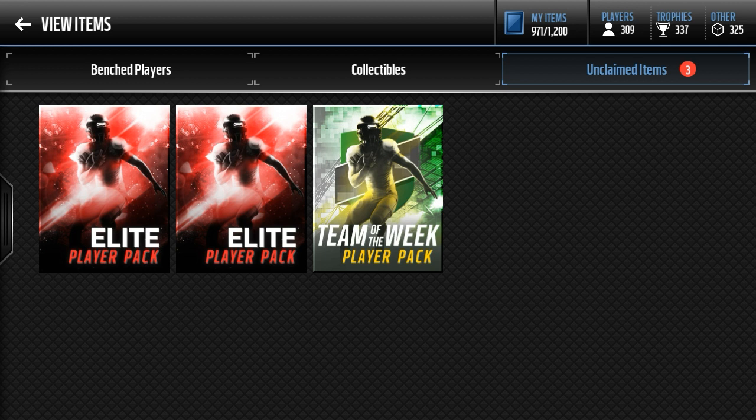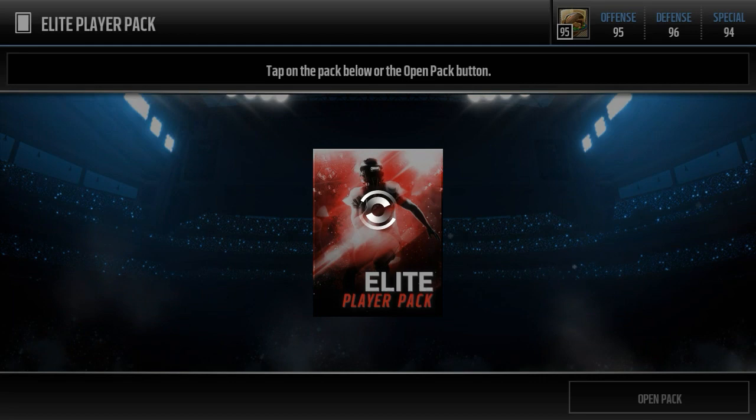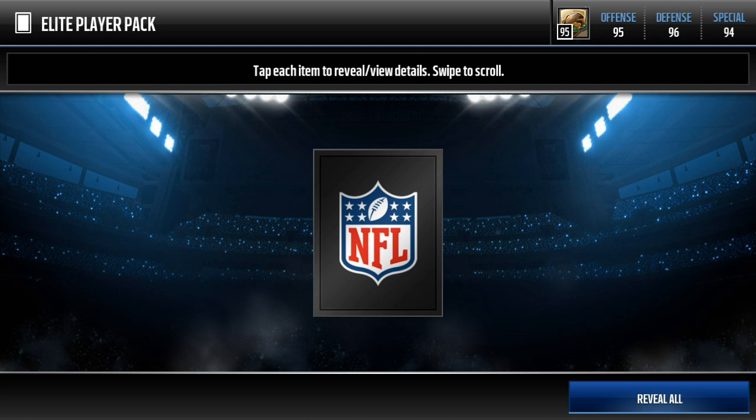First of all, I have three packs to open — two elite player packs and a team of the week player pack from today. Since the Thanksgiving promo is over, the loading screen is back to the normal Von Miller screen. Herman Moore is now back down to 74 overall on the free version, but he's still an elite so you can throw him into the elite player pack with an elite trophy and get yourself something good.